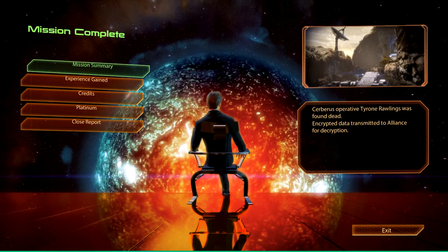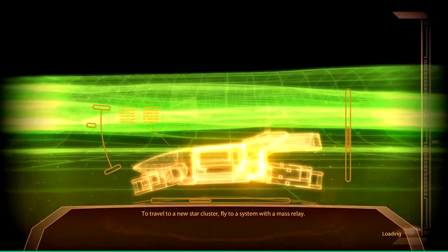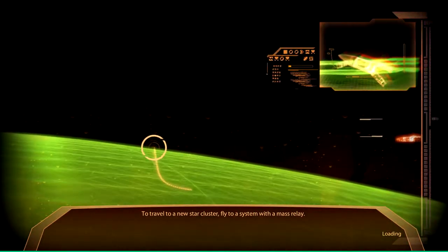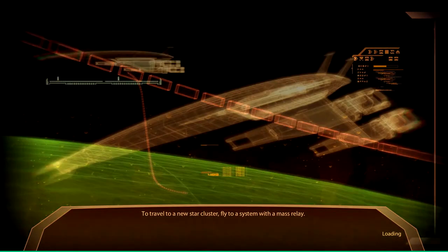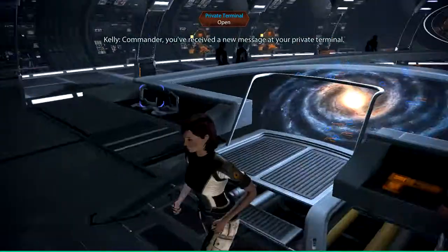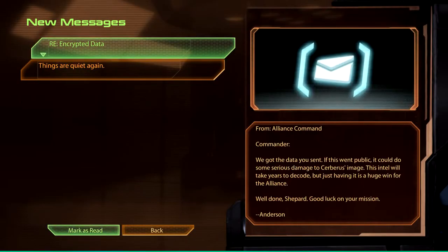The Cerberus operative Tyrone Rawlings was found there. Encrypted data transmitted to Alliance for decryption. I think since it was transmitted through ED, there were some blocks in place so that I didn't give the information directly to the Alliance, but it was all about the message — just saying: I don't work for you, not on recovering your secret information. Encrypted data from Alliance command: Commander, we got the data you sent. If this went public, it could do some serious damage to Cerberus's image. This intel would take years to decode, but just having it is a huge win for the Alliance. Well done, Shepard, good luck on your mission. We didn't talk about the mission yet, Anderson — this is a fake mail, apparently.